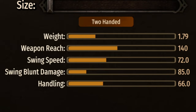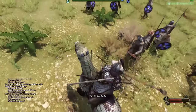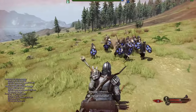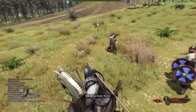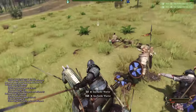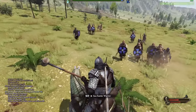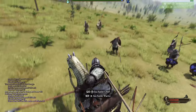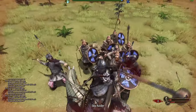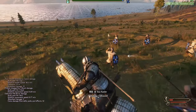Pretty decent handling — not the best. Don't let that 85 blunt damage fool you, because most armors don't absorb blunt damage well. This hammer is absurdly powerful and capable of crushing skulls, and it can swing through multiple units. It's not quite as clean as the two-handed axe for cleave — it's a little hard to land hits — but as I learn its hitbox better it may be on par or superior to the two-handed axe.